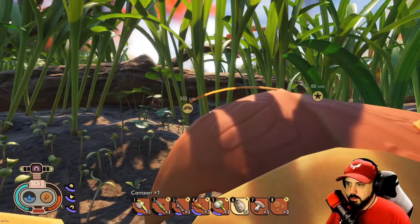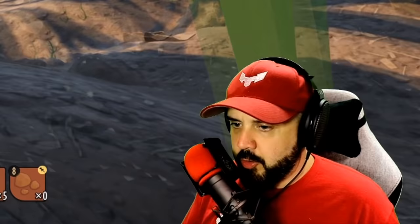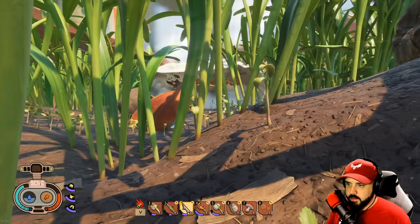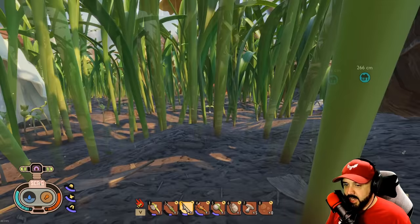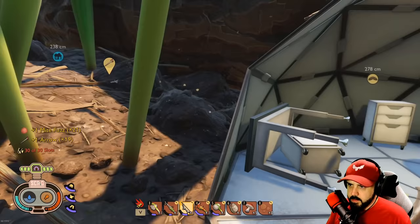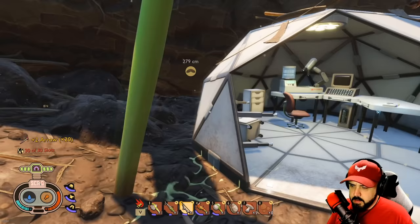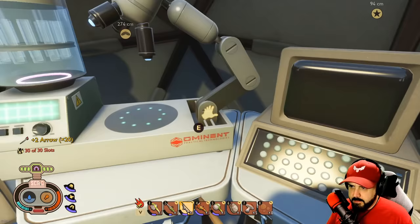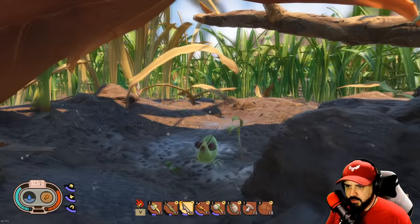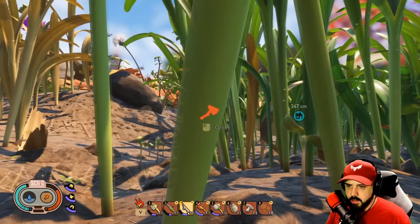We are thirsty and hungry — let's take a drink from our pack. Slurp slurp. Let's eat. We're finding all kinds of little secrets in this game — so many little nooks and crannies. Let's start making our way back to base. I think we've ventured enough today — the hedges are crazy, there's so much they could add to that.